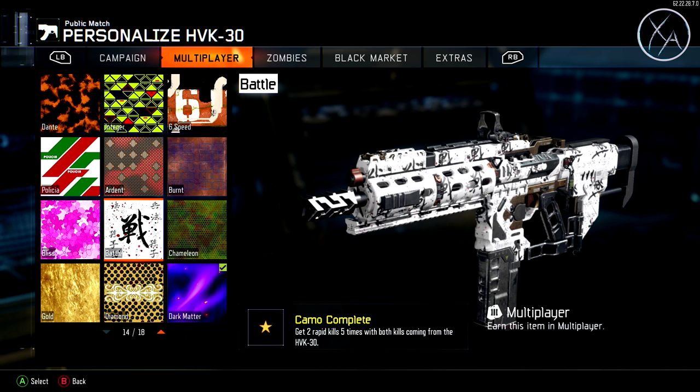Next up we have the Battle camo, which requires you to get 2 rapid kills 5 times, with both kills coming from that assault rifle. With assault rifles I usually complete this naturally while going for long shots or the Burnt and Bliss camos — it just kind of happens. If you are struggling, I'd recommend hardcore game modes since it's easier to get multiple kills, or play modes like Safeguard, Domination, or Hard Point where enemies group up. You can also use a specialist like Heatwave near a hard point or stun grenades to group and finish defenseless enemies.